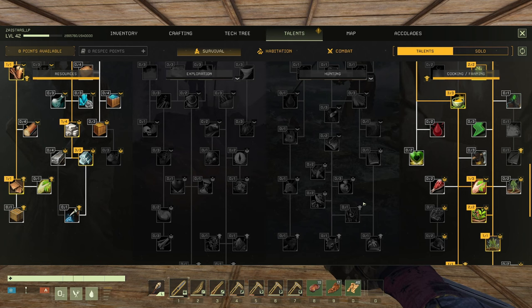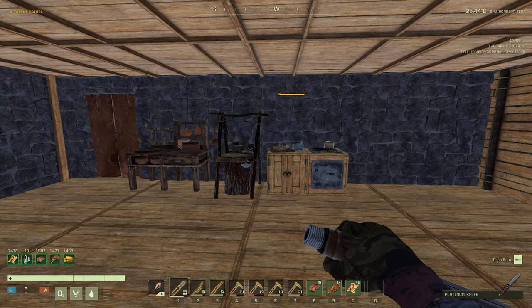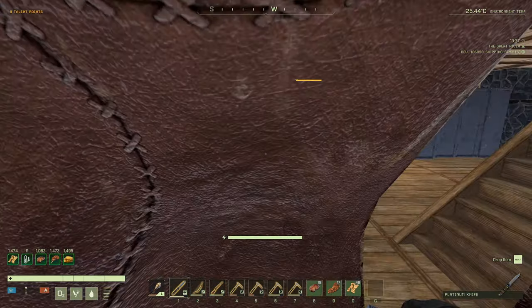I am thinking about weight, because it's always good to have a little bit of extra weight. And I'm also thinking about habitation, where stone pieces weigh less in the inventory, because those are most likely the ones that I'm going to bring with me anywhere I go.